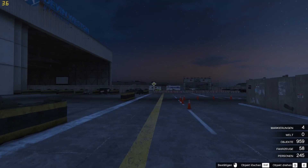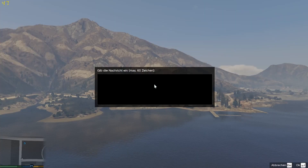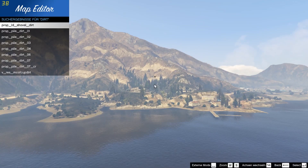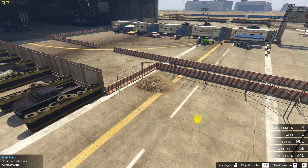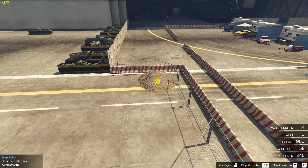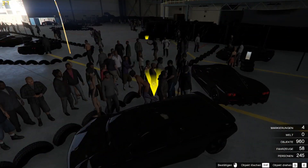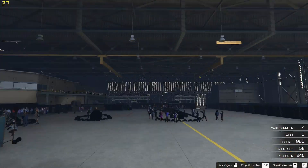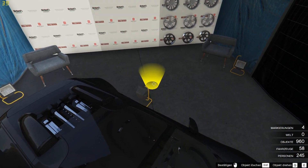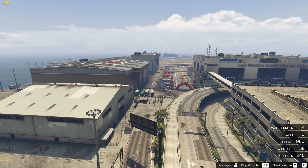The map editor allows you to place any kind of objects that are in GTA or in your object list right at the spot where you want. For example, let's find some dirt and now we can place it wherever we need it — here, or somewhere else. All these objects are placed, and even pedestrians and vehicles can be placed, like this Bugatti Veyron over here. With some lighting like these work lights — they are actually working at night — you can create awesome scenes for your movies.